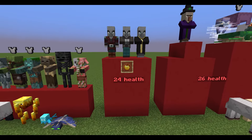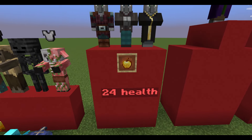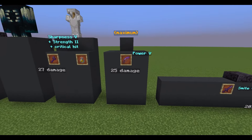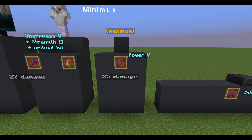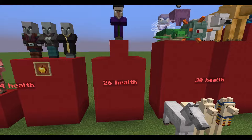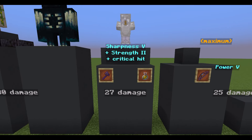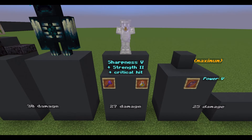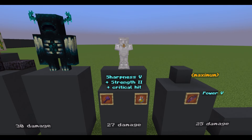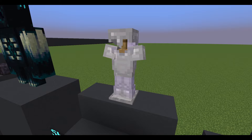Pillagers, Vindicators and Evokers have twenty-four health. This is the same as if a player would eat a normal golden apple. A Bow with Power 5 deals a maximum of twenty-five damage, but each damage value is randomized. Witches have twenty-six health, and a critical hit with a Netherite axe with Sharpness 5 and Strength 2 deals twenty-seven damage. This is the maximum melee damage you can deal to another player without using a mace. In order to survive such a hit, iron armor with at least Protection 1 is needed.